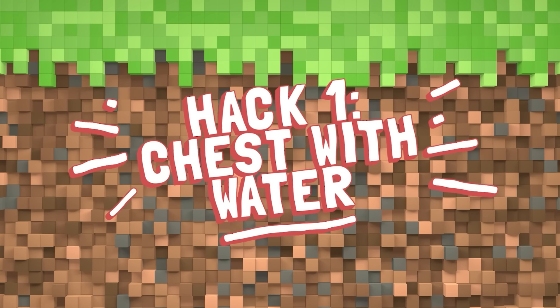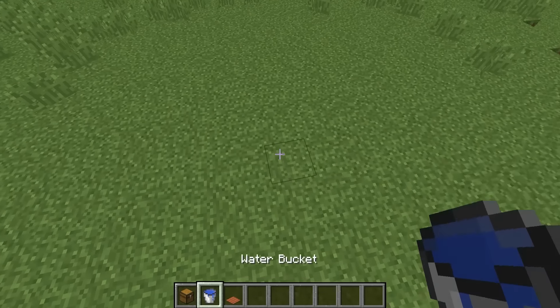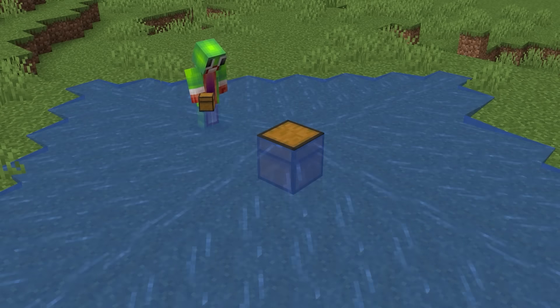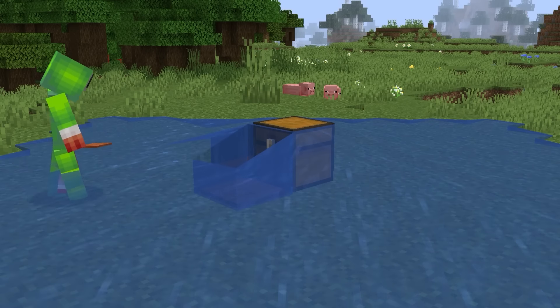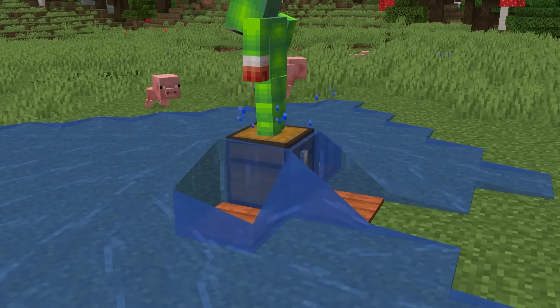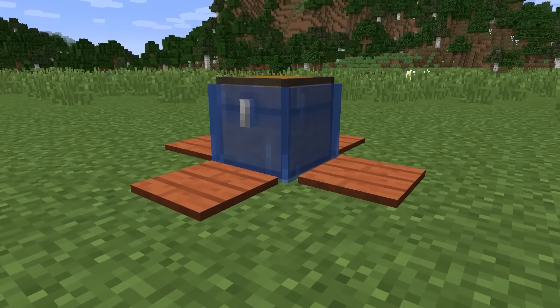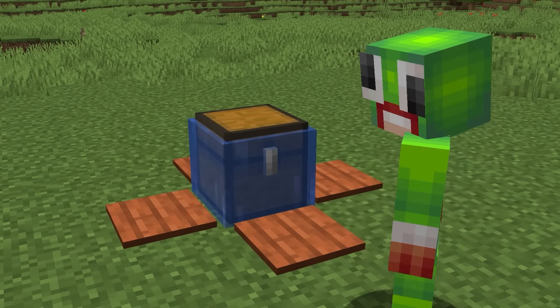Here's the chest with water hack. We're going to start off with an easy one that I read about. There's the water and the chest over there. Now we're supposed to put some pressure plates around it and voila. That looks kind of cool. I'm not really sure what you're supposed to do with this, but it does work.